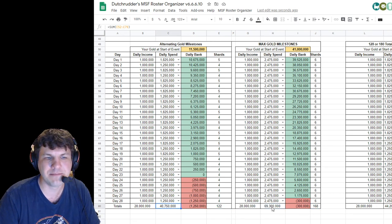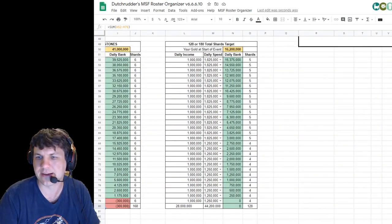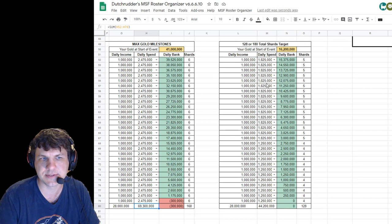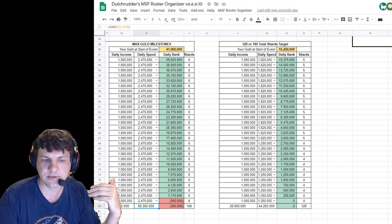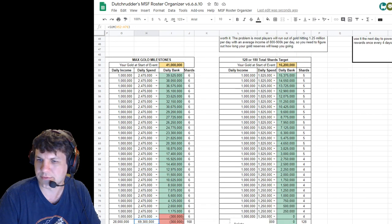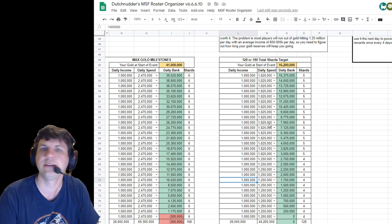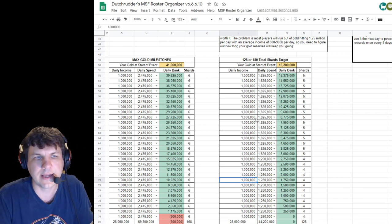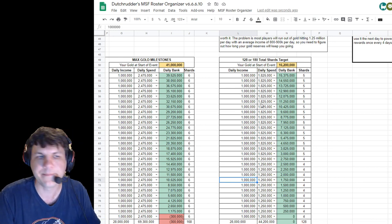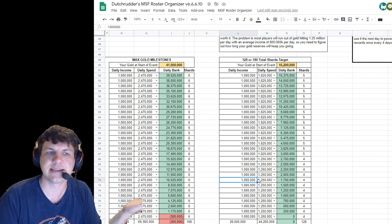Look at this — that's 29 million more gold than what I'm doing. These extra columns are examples I've set up. The idea is you copy this sheet — hit the dropdown button at the bottom tab, hit the arrow, and you can say 'duplicate' or 'copy to' an existing or new spreadsheet. Copy it to your own, go ahead and edit these and make them your own. Put your numbers in there and figure out what you want to do, because nobody's going to be doing the exact same thing.